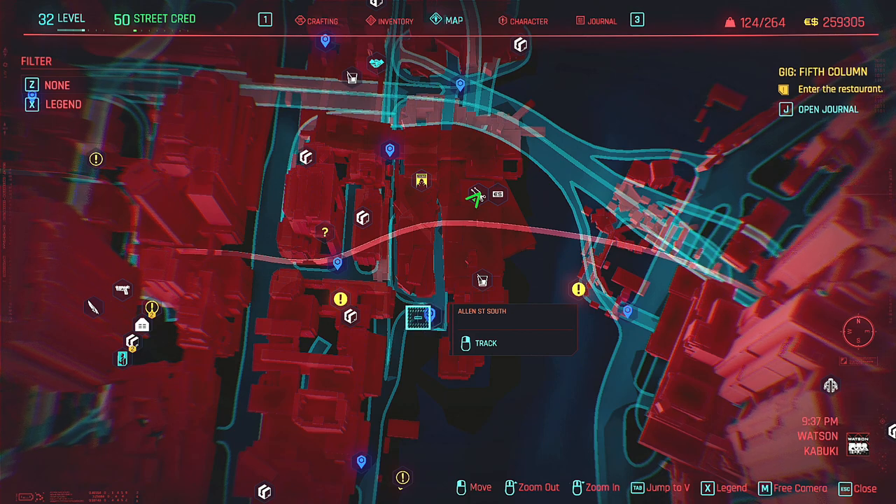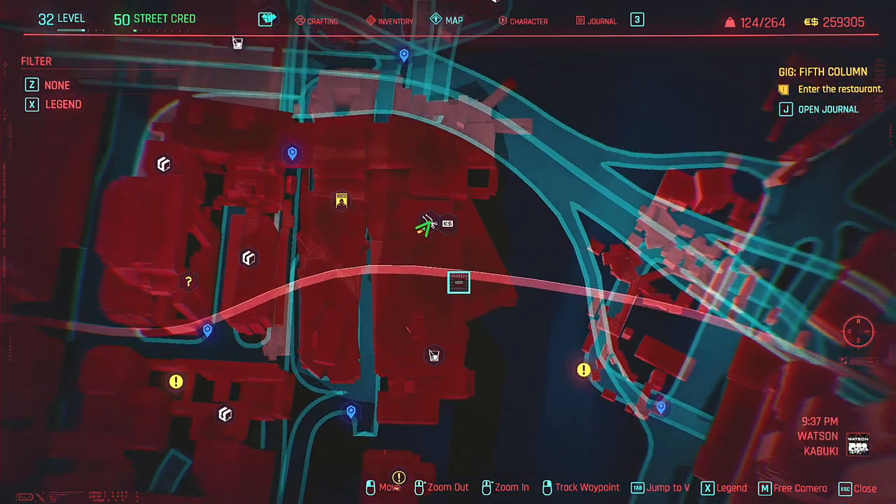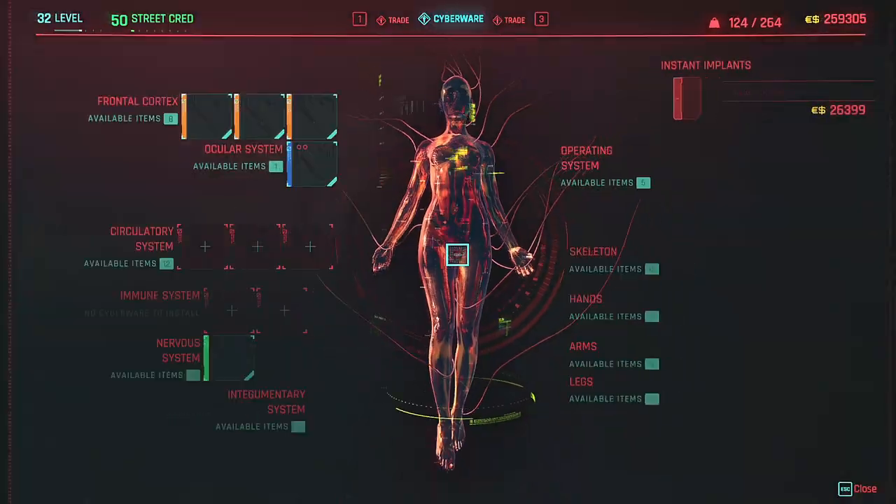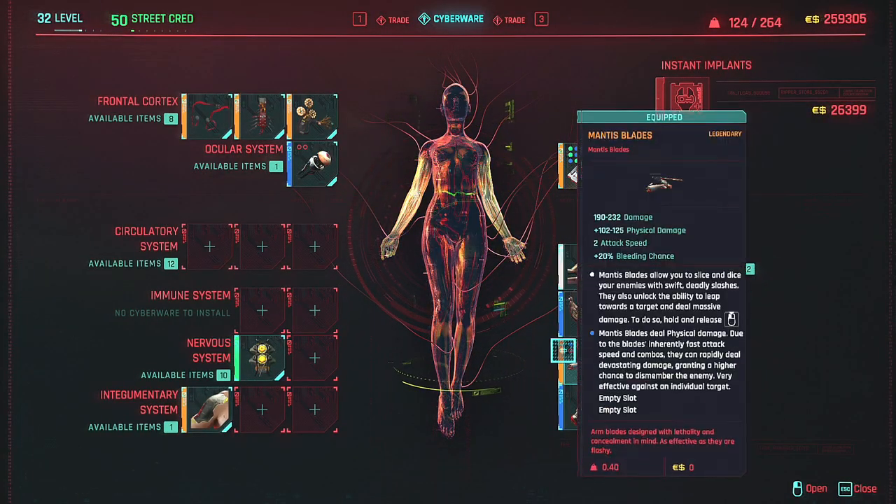You're gonna want to fast travel to Allen Street South to get here quickly. You can just kind of come up the road and that's gonna help you get here fairly quickly. With all that said, just come and speak to the guy and it's gonna be here on the hands.